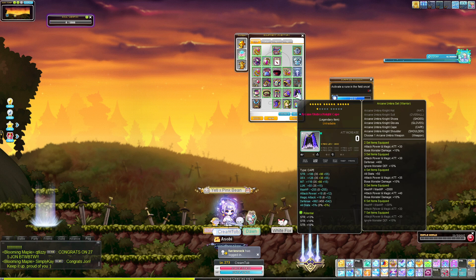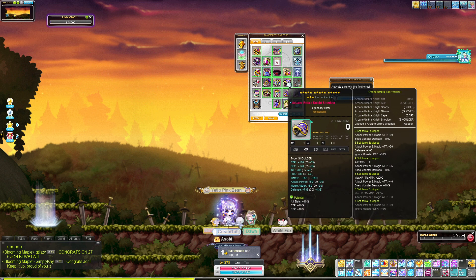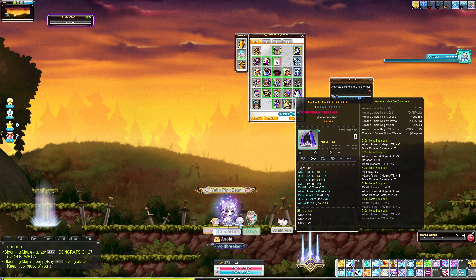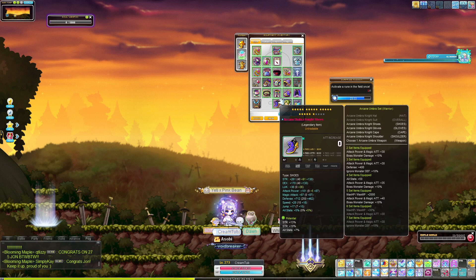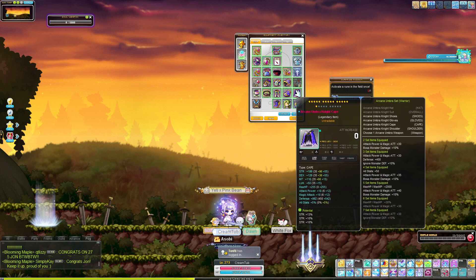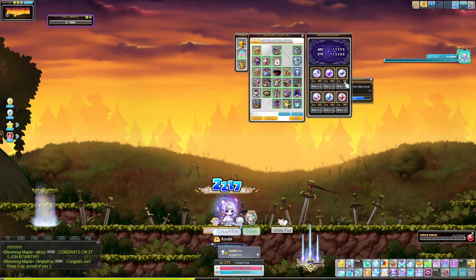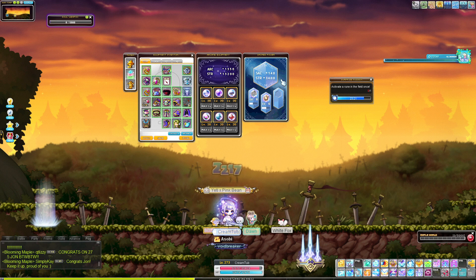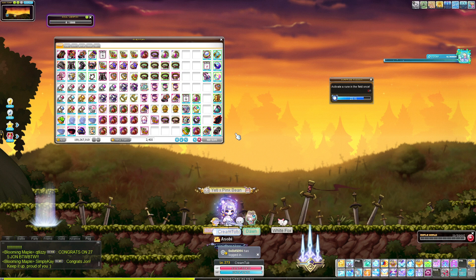My cape is currently at 16 — yesterday my shoulder and cape were both at 17. I tapped each of them once; one went up, one went down. I didn't want to continue tapping it because once it drops to 15 it becomes very expensive since you have to safeguard the flames. All my Arcanes are pretty standard — not crazy but worthy of settling for. The heart is three-line as well. Arcane symbols are done, and Sacred symbols are coming along at 8 and 6, with 140 Sacred Force.